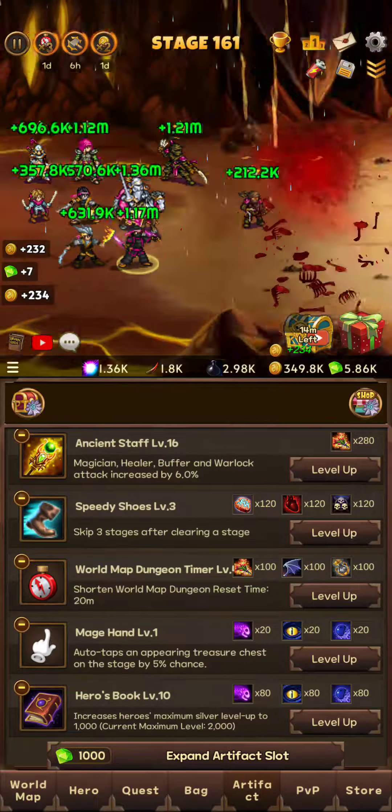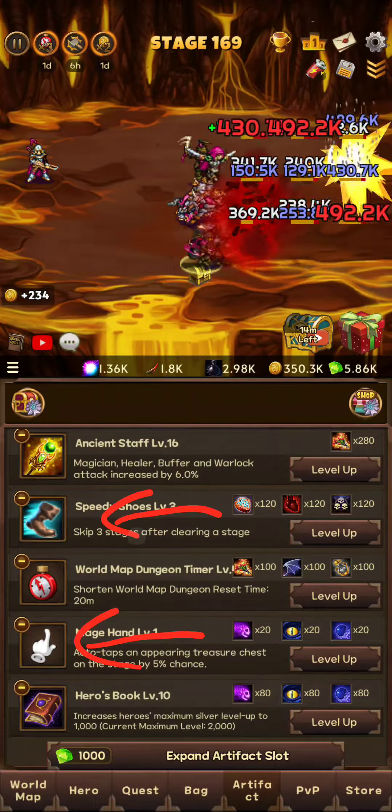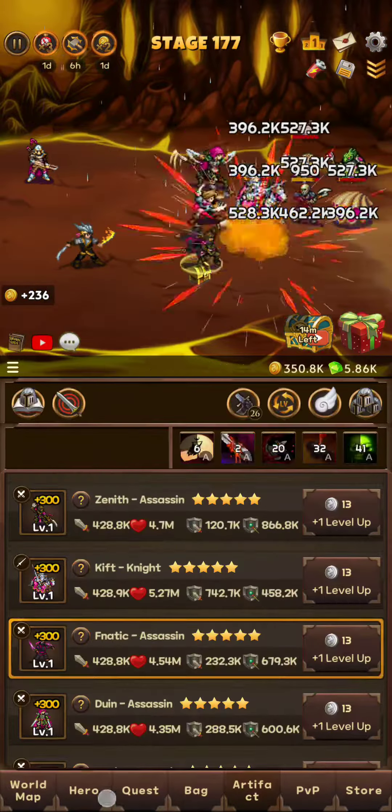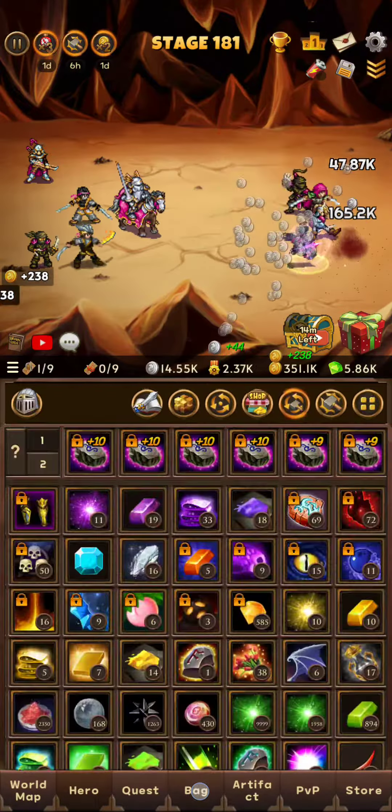Right now we are doing Mage Hand and Skippy Shoes because we are farming rebirth points. You could technically just have this and it's fine. And then when you need to switch to silver, you just do this — so this is what you want to push stage.